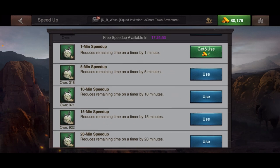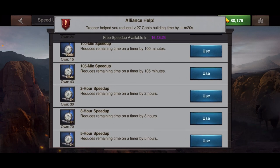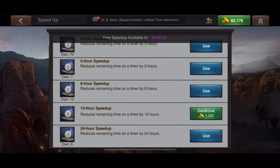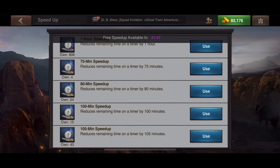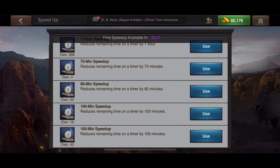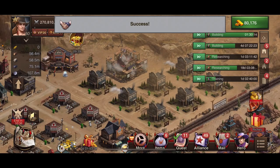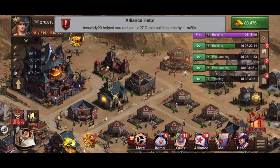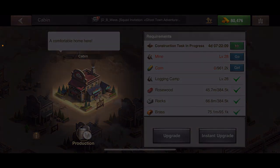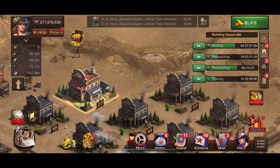This cabin build is going to take 18 hours, so I'm using speed ups. Being in a big alliance helps a lot because alliance assistance knocks down build times. Someone just helped me — the cabin went from 26 to 27. Now I need to build the cabin from 27 to 28, and I also need to upgrade the mine to 28, so I'm clicking on the mine next.